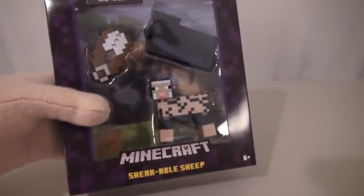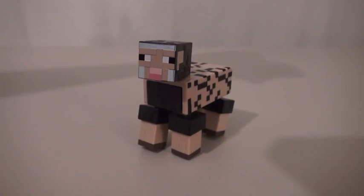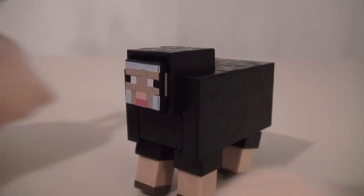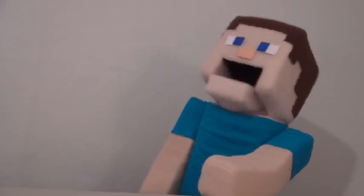Now it's time to check out my other pet, the shearable sheep. Let's hope this sheep is tameable too. And here we have a naked sheep. Whoa, I thought this was supposed to be a kid's show. Time to get some clothes on this sheep. He also comes with some shears. Let's see what happens when we shear this sheep. Oh, my eye.